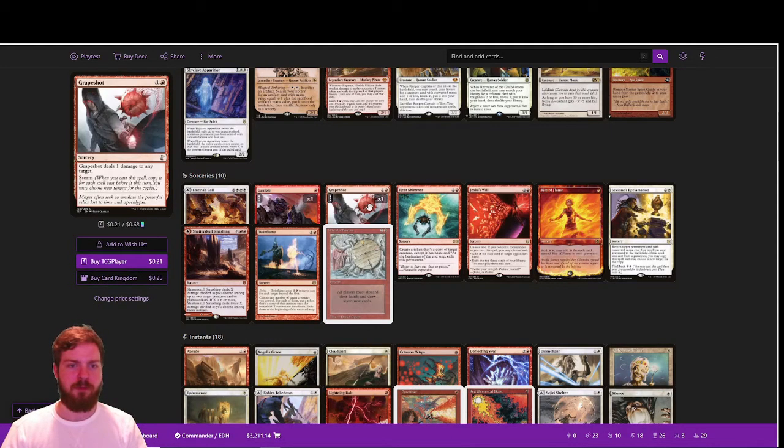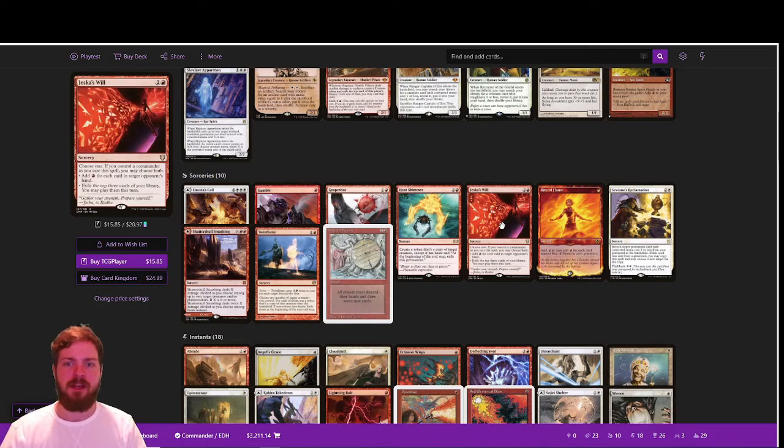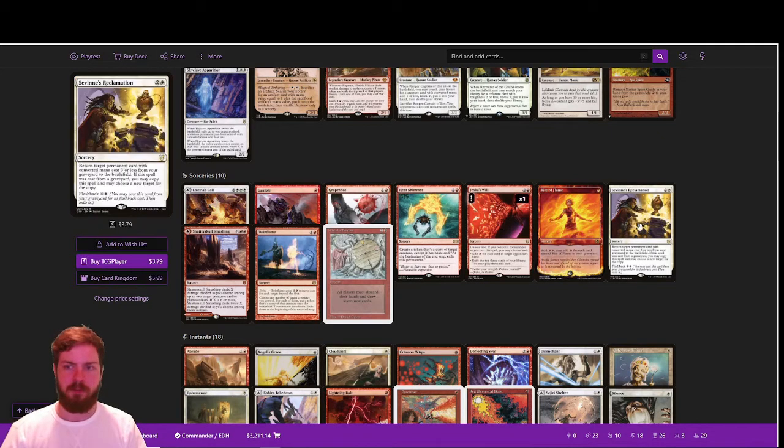Gamble is an extra tutor. Grapeshot is a really cool win condition — the original Grapeshot can target a creature, so with Feather out it goes to exile and returns to hand, letting you use it over and over and spread the storm copies however you want. Fantastic synergy with Feather. Jeska's Will is great ramp, and Beseech the Queen is a powerful way to recur or find pretty much anything we need.